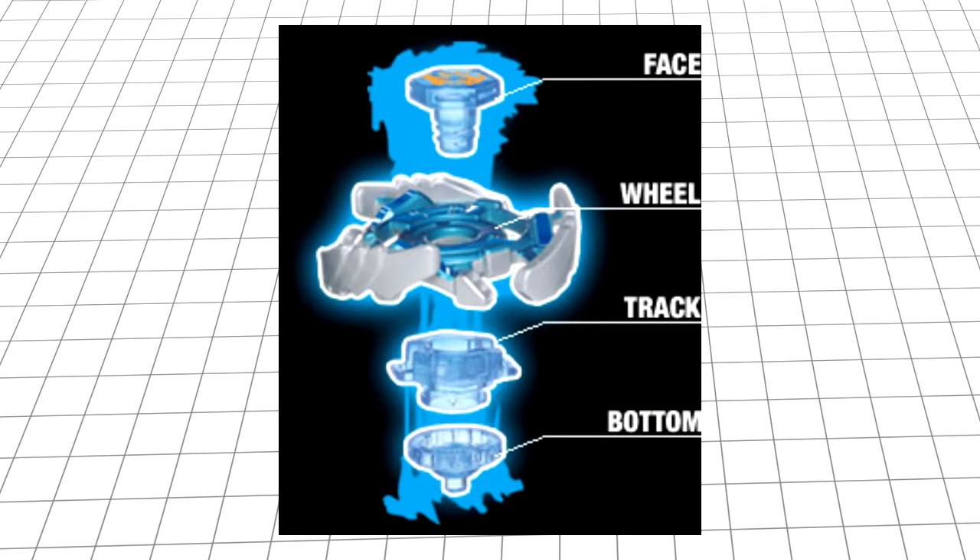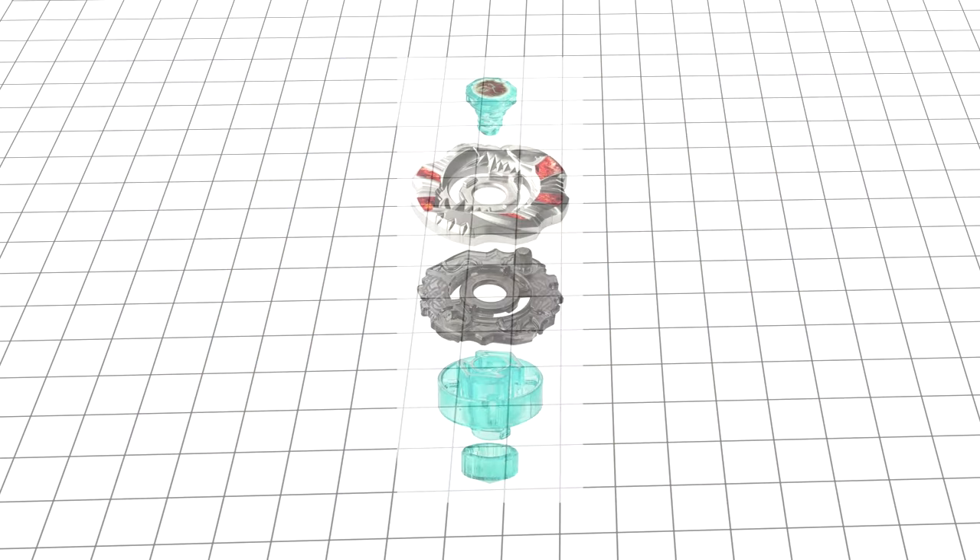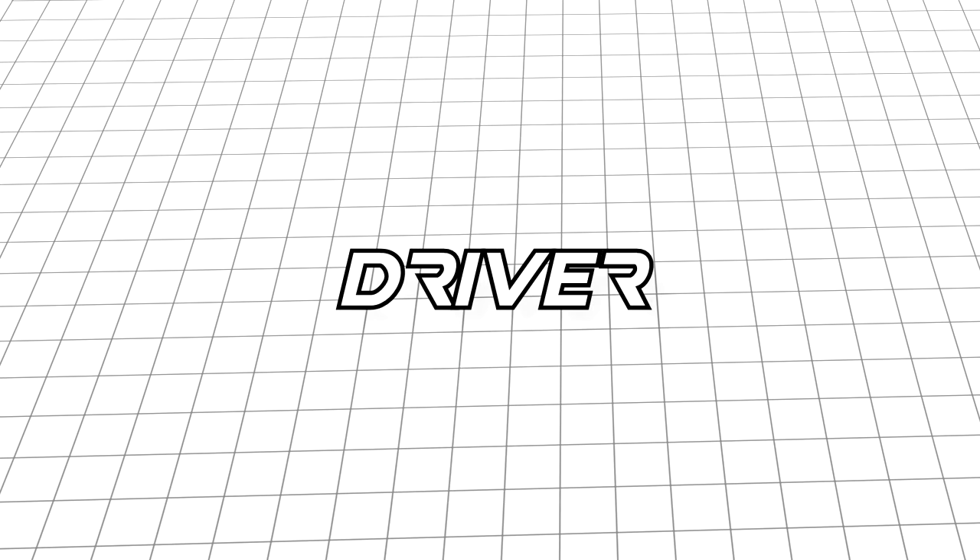In the metal series, your Beys are generally composed of five different parts: the face bolt, energy ring, fusion wheel, spin track, and performance tip — with a few outliers. Early Beyblades lacked the energy ring, and later in Zero-G or Shogun Steel they replaced the face bolt and fusion wheel with a stone face, chrome wheel, and crystal wheel. In my opinion, the most important part of the Bey is the driver or performance tip, as it is most influential on how your Bey will move.